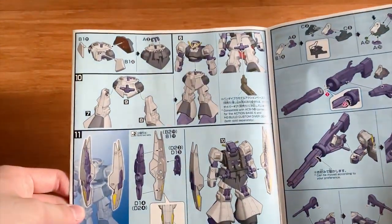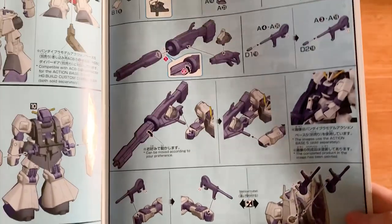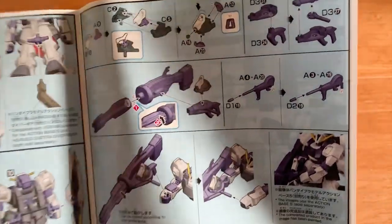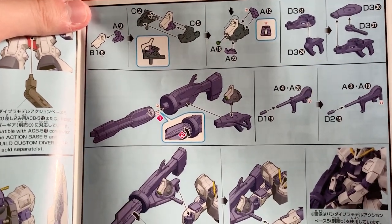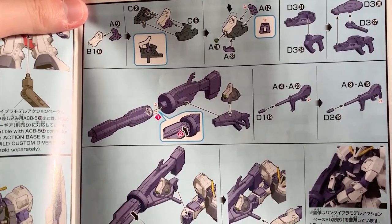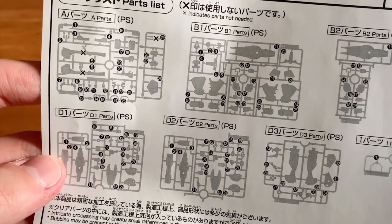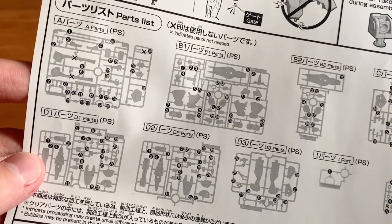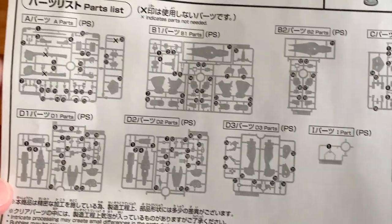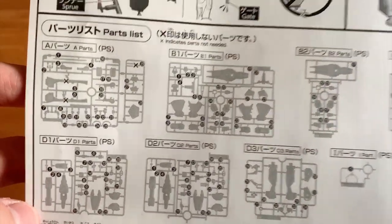Opening it up, you can see some example process. There's an Easter egg — the scope of the beam Gatling bazooka is actually Rick Diaz's head. The clay bazooka is being left out, but I assume you can still take it out and use it. Other than that, there don't seem to be a lot of parts being wasted, except for the A-runner.